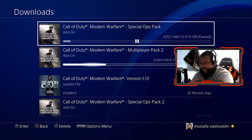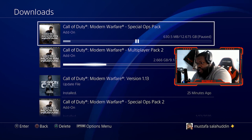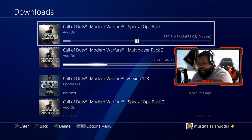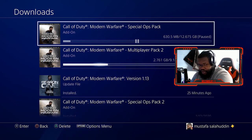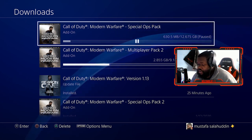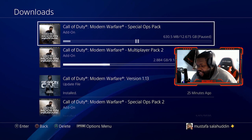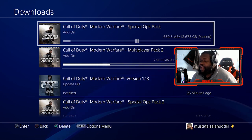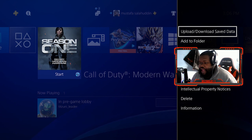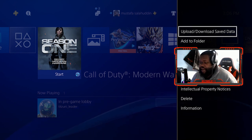If the Special Ops pack is still downloading, hit pause on that. Let the Modern Warfare pack update download first, and then you can update the Special Ops pack if you want. But if it gives you a prompt saying there's an error, your data failed to install, or your data has been corrupted — do not press Exit, Yes, No, or anything. Just hit the PS button, then Options, then Close Application.